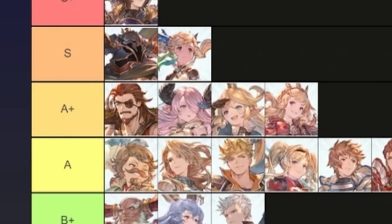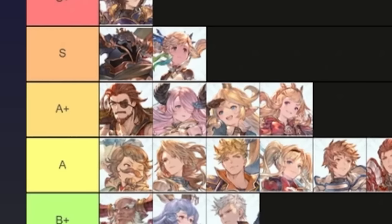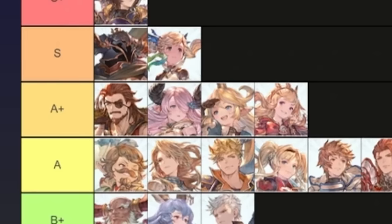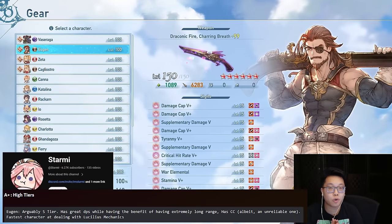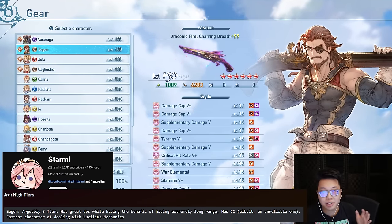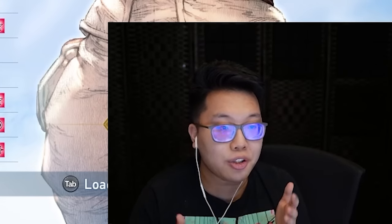For the A+ tier, unlike S+ or S where there are pretty much no weaknesses, characters like Eugen, Maya, Charlotta, and Cagliostro do have moments where they shine very brightly. I'll be going individually into each character describing their strengths and weaknesses. Let's get into A+ tier — if you haven't played or seen Eugen, one of the most ridiculous aspects of his kit is that you can dodge roll and spam grenades in certain fights.